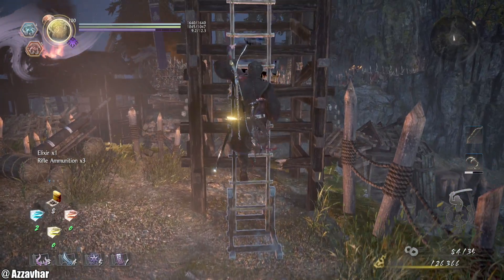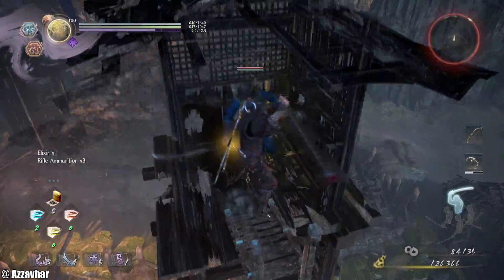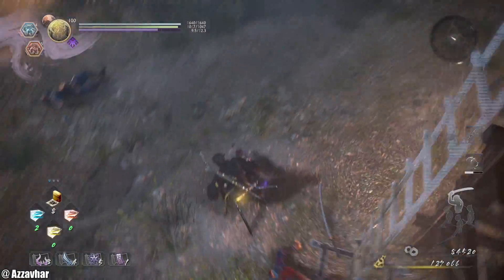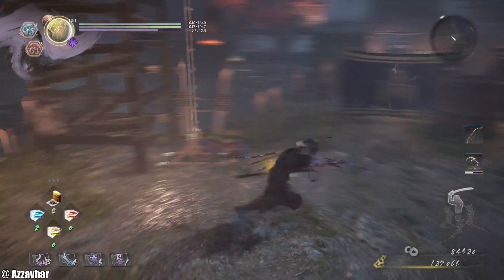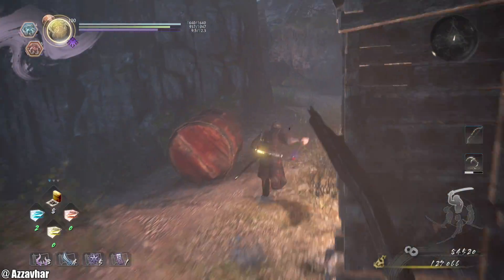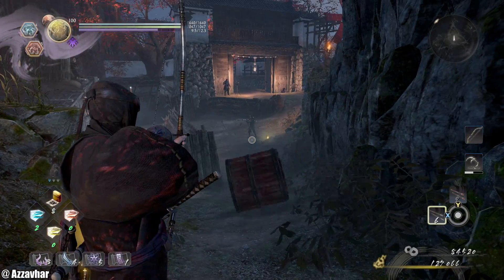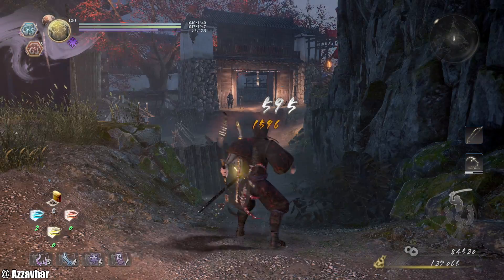There's an enemy in this watchtower — just jump up, take him out, drop back down. You can kick this barrel — it will kill an enemy just over there.